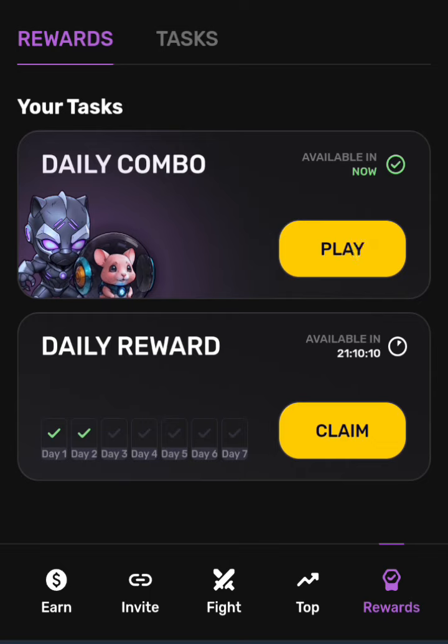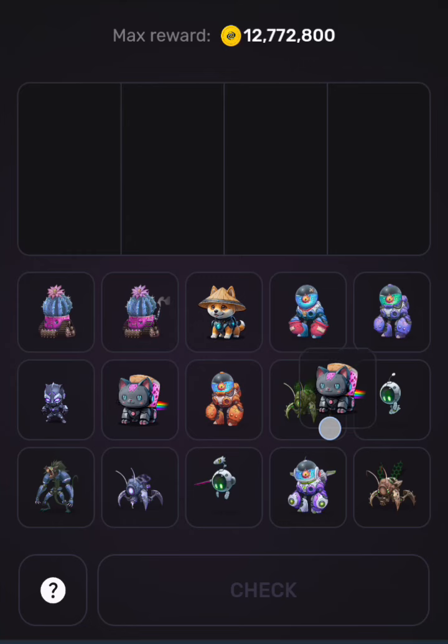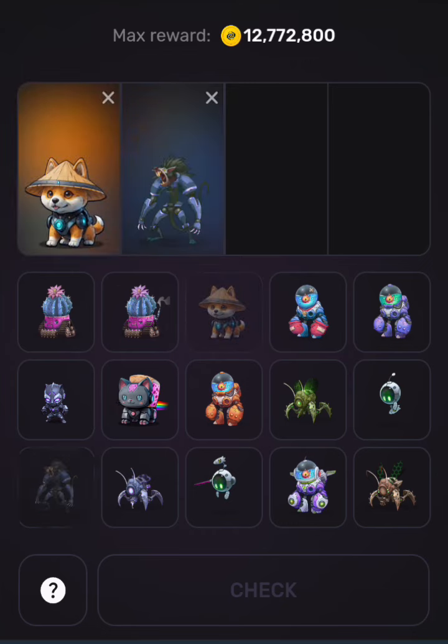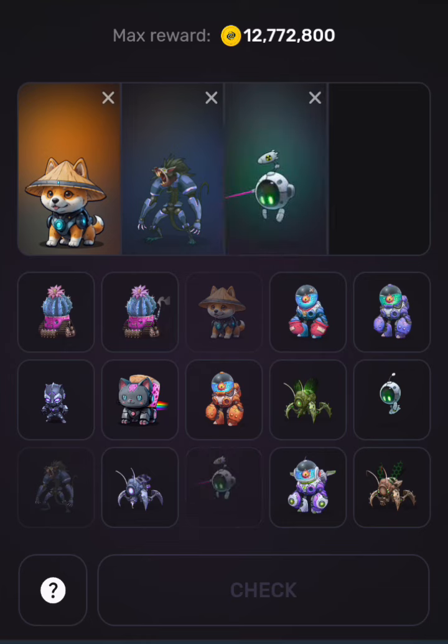For the daily combo, you start arranging these cards. The first card is this, the second card is this, the third card is this, and the fourth card is this.